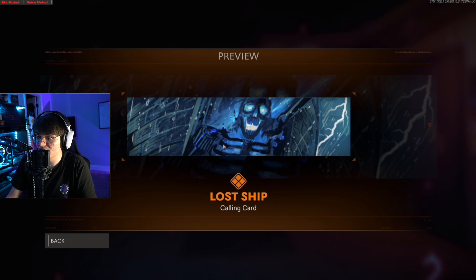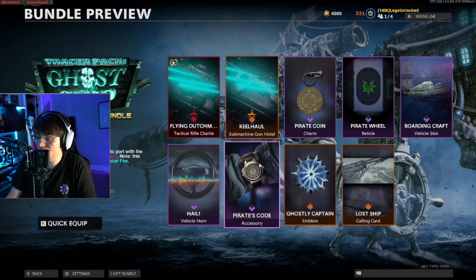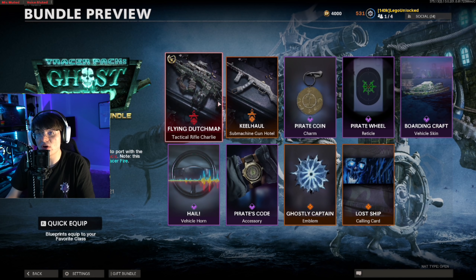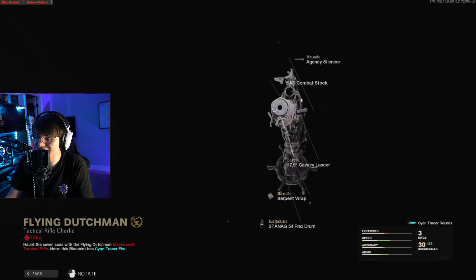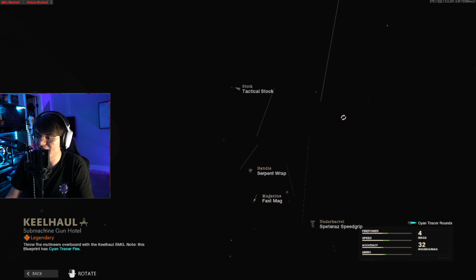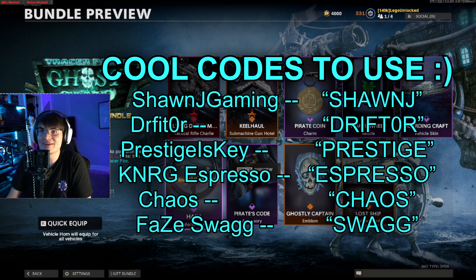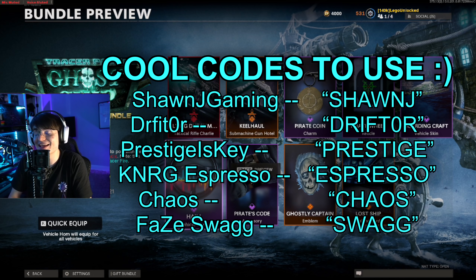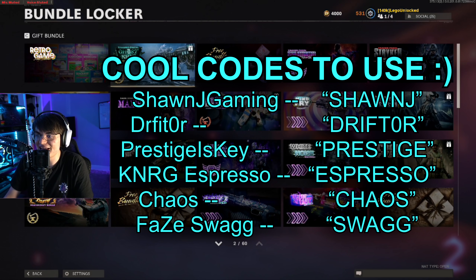Last we get a Ghostly Captain emblem and a Lost Ship calling card — they kind of merge together and this calling card is actually kind of sick. Look at all the different scenery it takes you through. Overall a very solid bundle, with the main two things being the Flying Dutchman AUG and the PPSH variant. Every time I make one of these videos people ask for my creator code — I personally don't have one, but I'll list some people on screen you can use.